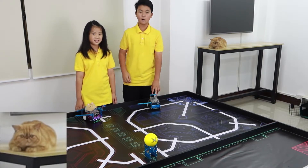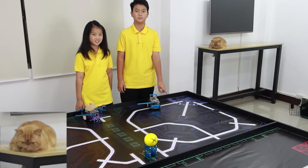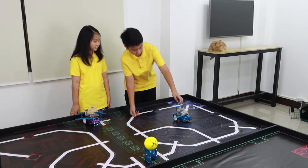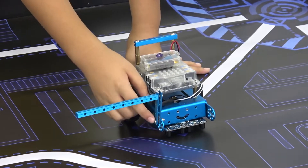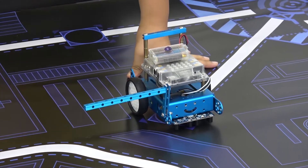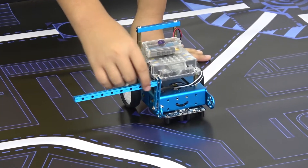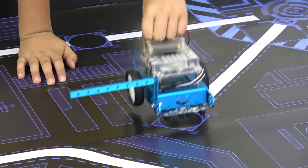Now I'm going to show you my robot structure. It's really simple. All I built is one pole over here to make the pole a little higher so it can hit the PU ball. I just attached a square beam right here — it's pretty simple. I also attached a little handle for it.